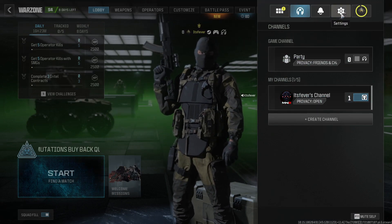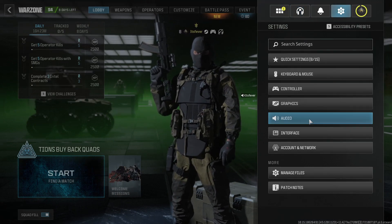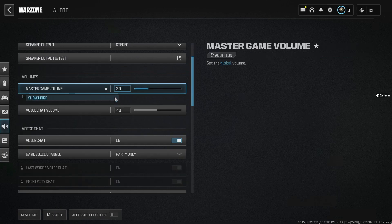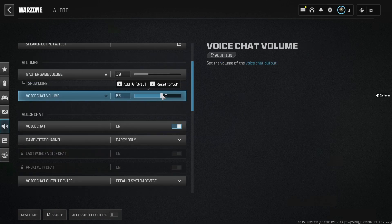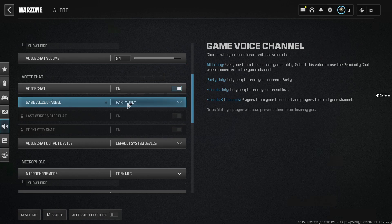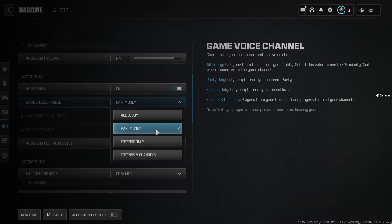Then you want to select the settings cogwheel in the top right corner, and we're going to go to the audio tab. Once you're here, scroll down and under master game volume, ensure this is turned up. Same thing goes for your voice chat volume. Under voice chat, ensure this is toggled on, and since we're looking to talk into our party, under game voice channel, make sure this is on party only.